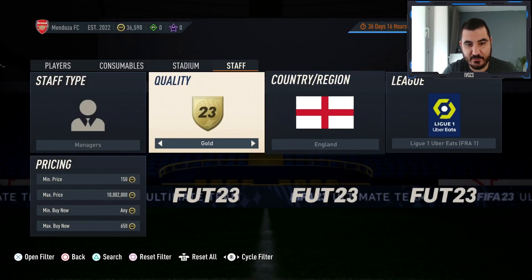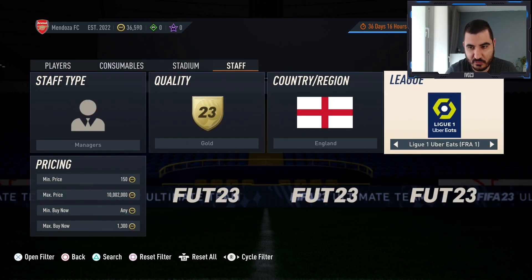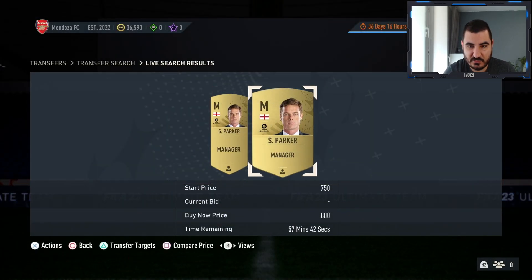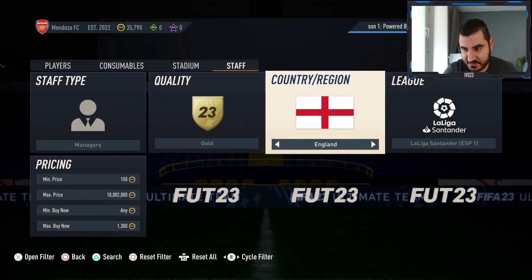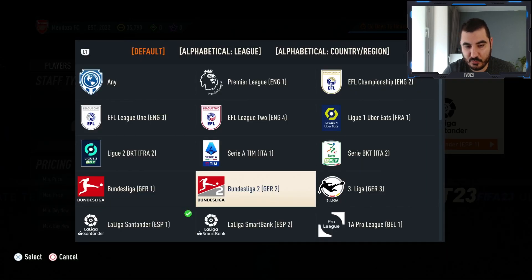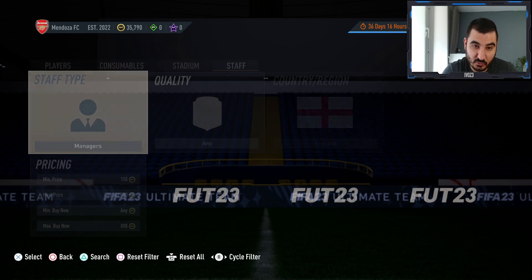Let me check across different leagues. In Serie A, one is at 1,300 and another at 4,000. Bundesliga has none listed right now, so if we can buy one for 800 and flip it — let's do it. In La Liga, the cheapest is around 700. Bundesliga managers are also going for around 800. Serie A — maybe 800 as well. League One is a little cheaper.